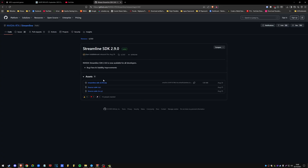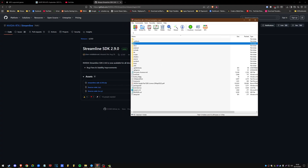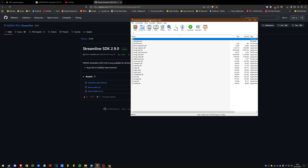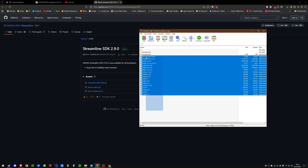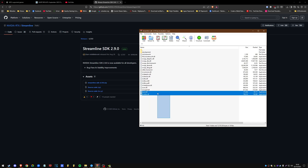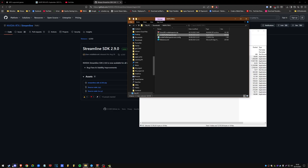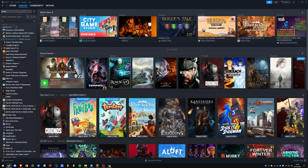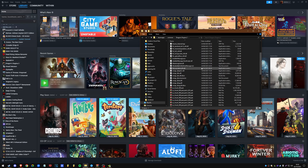I downloaded this ZIP and what that gave me was this — it's a confusing-looking set of documents. I found all these Streamline files here and I literally just dropped them into the installation folder for Dragon's Dogma 2, right here. All the files went in there, replacing whatever was there.